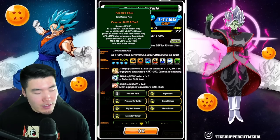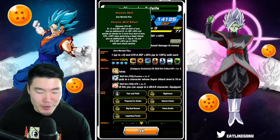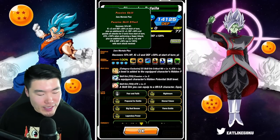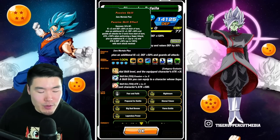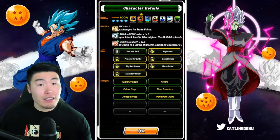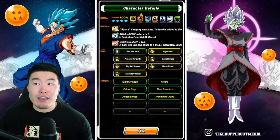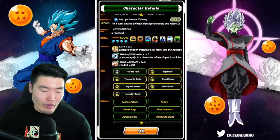Their passive recovers 15% HP, Ki plus 2, and Defense plus 50% at the start of turn, plus an additional Ki plus 2, Defense plus 50%, and guards all attacks for 3 turns from start of turn. They get Attack plus 100% when performing a Super Attack, plus an additional Ki plus 1 up to 4, and Attack and Defense plus 30% up to 120% with each attack received. The Links are basically maxed out — we do have Fear and Faith at level 9, which is a bit annoying. Skill orbs are level 5 attack, level 5 dodge, and level 4 crit slash attack.